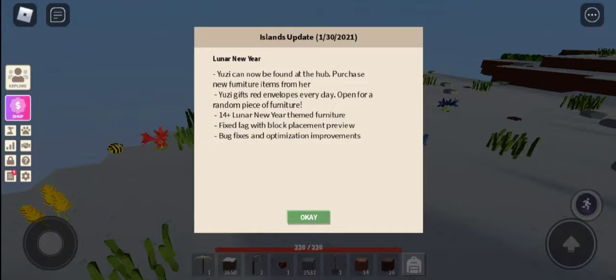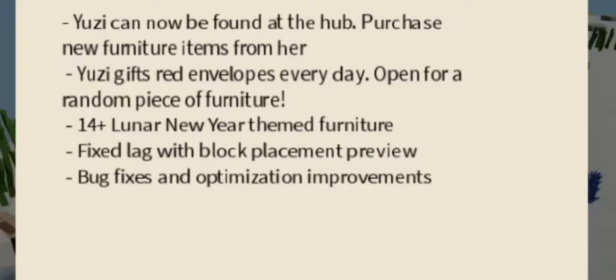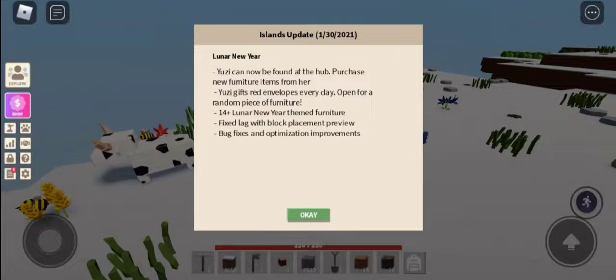Today I'm playing the new Islands update. Yuzi can be found at the hub. Purchase new furniture items from her. Yuzi gives red envelopes every day — open them for a random piece of furniture, plus Lunar New Year themed furniture.